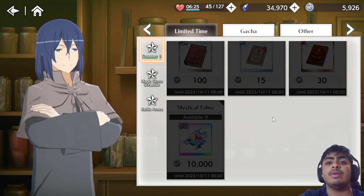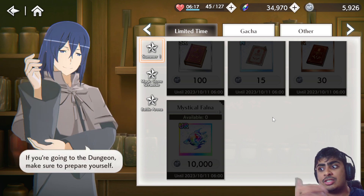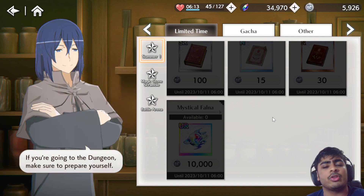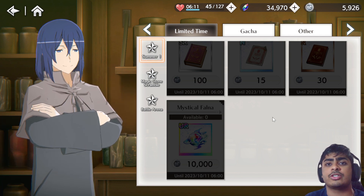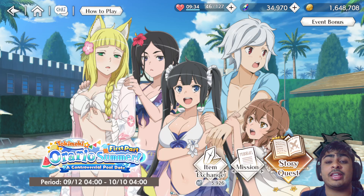Let me know in the comments which unit you used your Mystical Fauna on — or if you haven't used it yet, who are you planning to use it on? I'm very curious to see what you guys have to say. Now let's talk about who you should be limit breaking from 5 to 6 and uncapping from level 60 to 70.